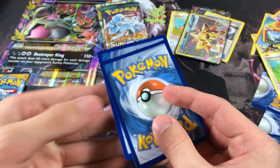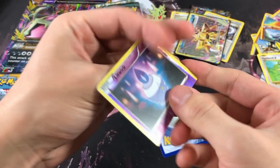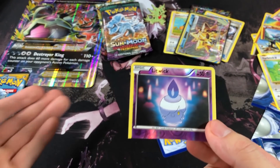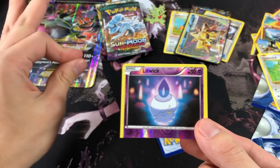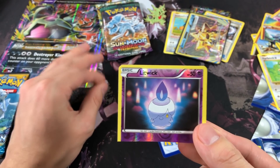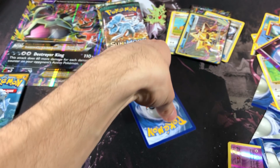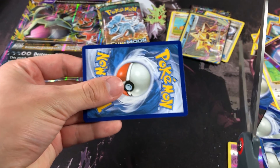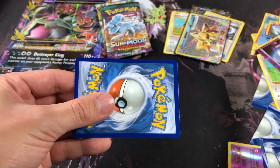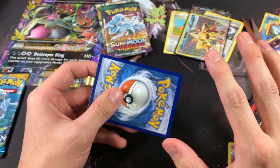Let's rip these cards. The reverse is a Litwick — I guess you can say this video is hella lit! Every time you see a Litwick you gotta expect the pun to be coming. Now let's see what the rare card is. Oh my god — there's texture on this card. I can feel the texture — something special is here.